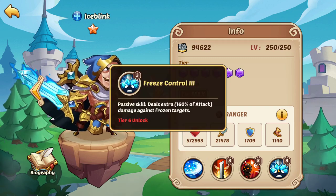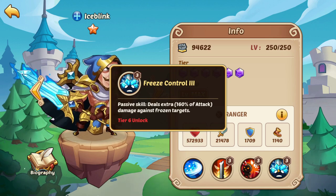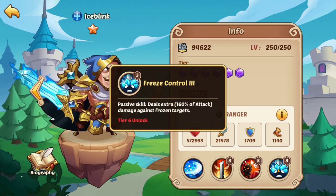Ice Blink, on the other hand, deals more damage against frozen enemies. So Ice Blink's passive skill has a direct synergy with Corpse Demon because he freezes opponents. The more frozen opponents you have, the more damage Ice Blink will do, and therefore the synergy should be obvious.